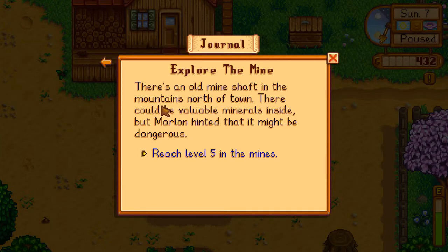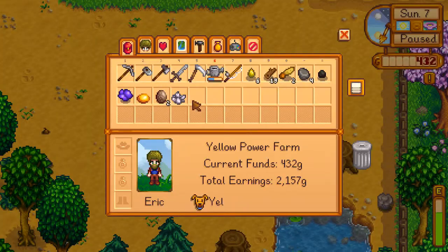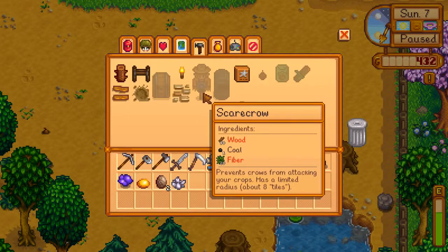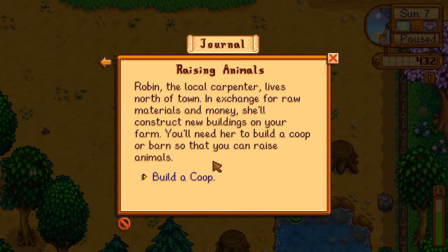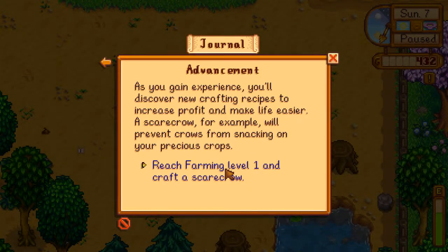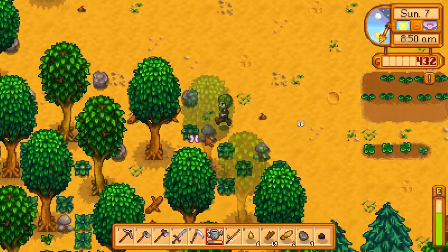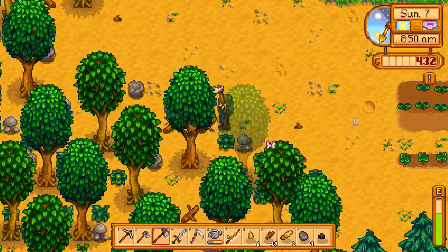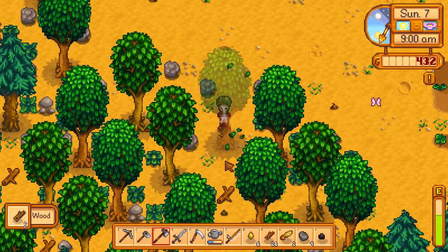Explore the mine — there's an old mine shaft in the mountains north of town. There could be value. Level five. I've been to level three last episode, so it should not be too hard. We got a crafty scarecrow quest. Build a coop — so much to do. Let's do the crafty scarecrow first. We need wood and fiber. Let's chop it down. That's not how we get wood.